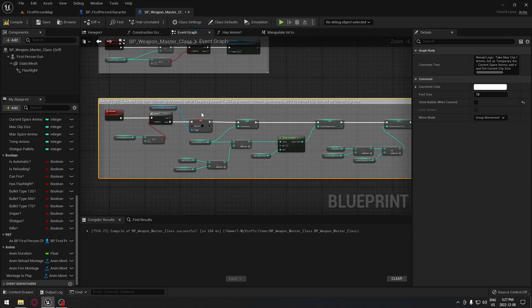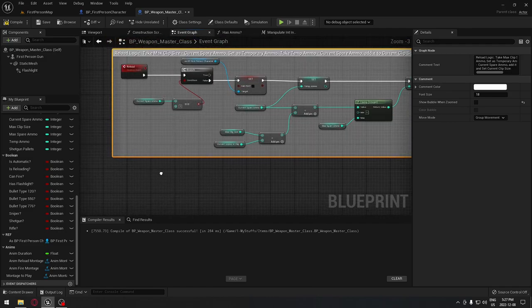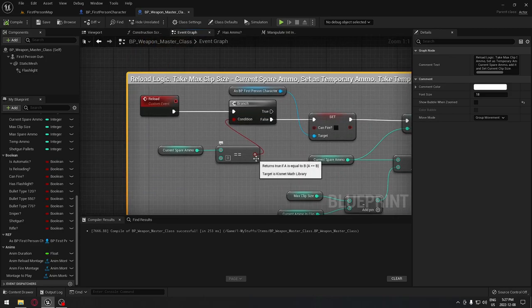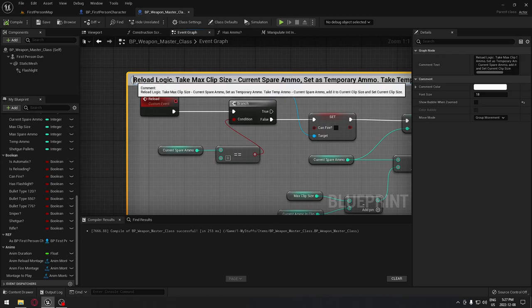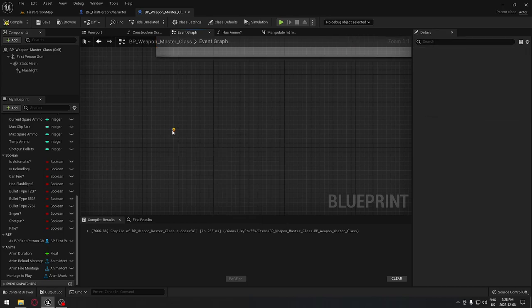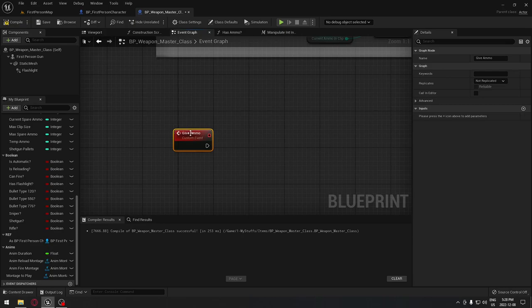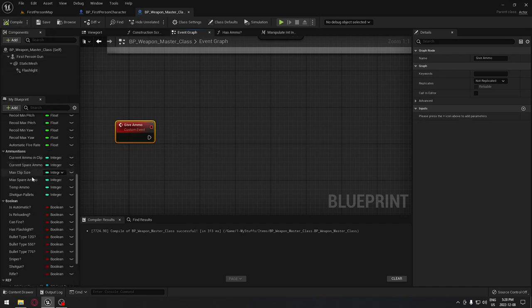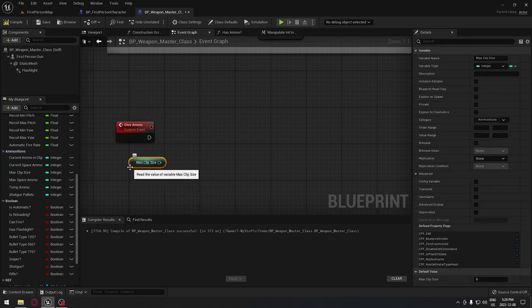We need two more things. The next one is very similar to reload but handles receiving ammunition for a weapon — it needs to add that number to the master blueprint so we have access to those bullets. For example if we have 20 bullets and walk over 10, we'll have 30. We create a custom event called 'give ammo'. We take our max clip size and current ammo in clip.